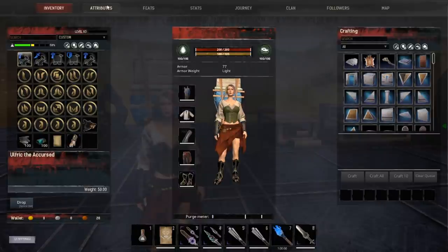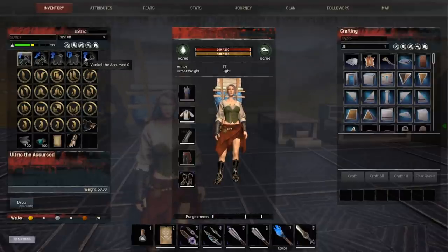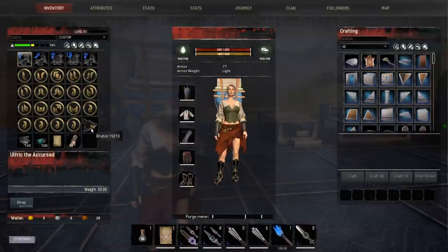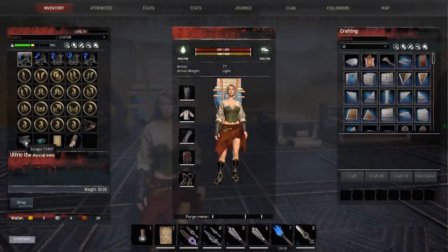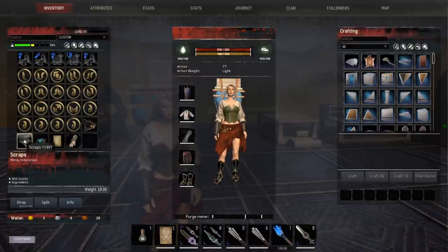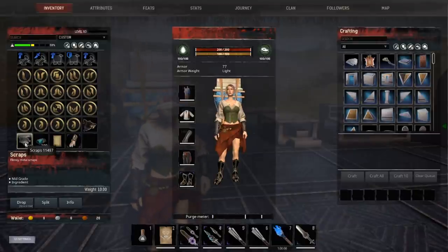Let's talk about some of the things I'm going to take to the Exiled Lands. I have some thralls in my inventory — why hunt them down on another server? I have sigils, which I'll explain later. I have Brutus because he's not obtainable on the other map. Always think about what is and isn't easily obtainable on one map versus the other. I have scraps and Eldarium. The scraps give more Eldarium than what I could carry as raw Eldarium — 100 Eldarium weighs 13, while 100 scraps weigh only 10, and one scrap equals five Eldarium, so that's 500 Eldarium at a very light weight.